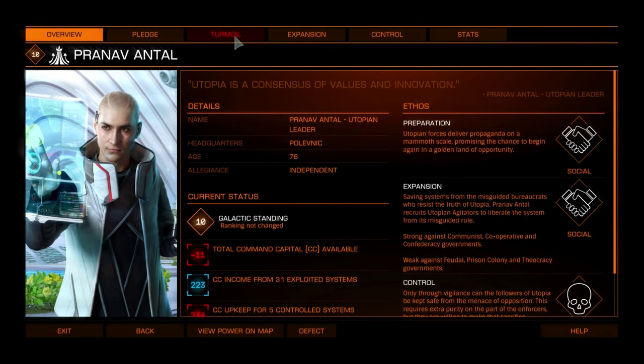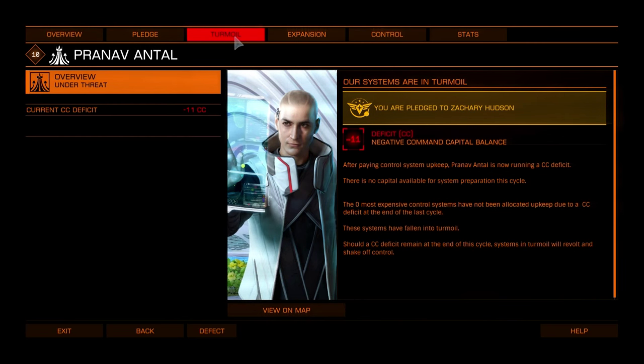If a power ends the cycle with a negative command capital value after paying upkeep for control systems, it's in real trouble. When this happens, systems immediately fall into turmoil, starting with the highest upkeep systems. When a system falls into turmoil, it no longer requires its upkeep to be paid, effectively increasing the power's command capital by that amount.